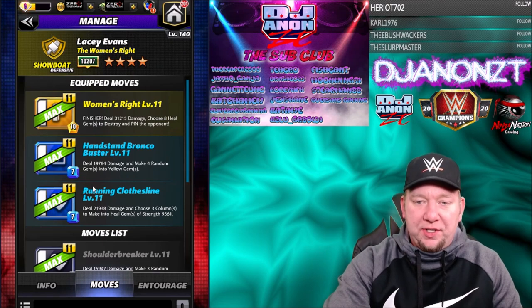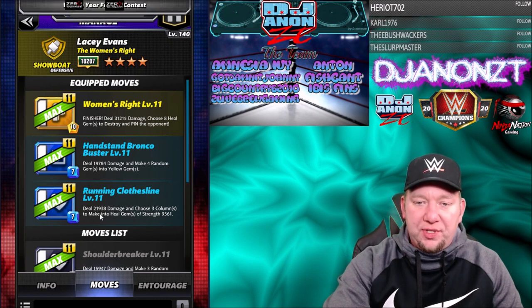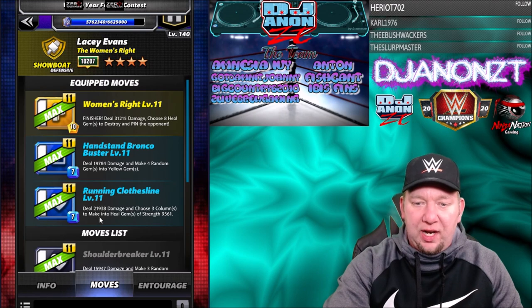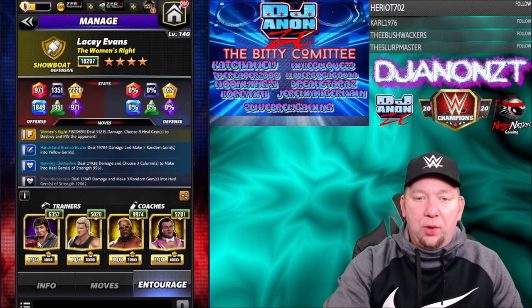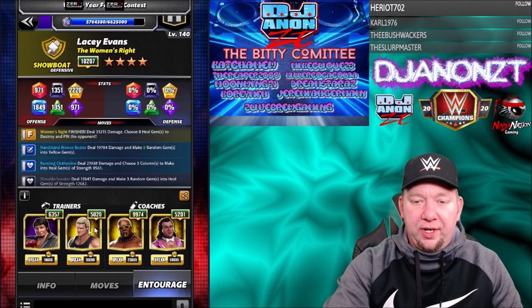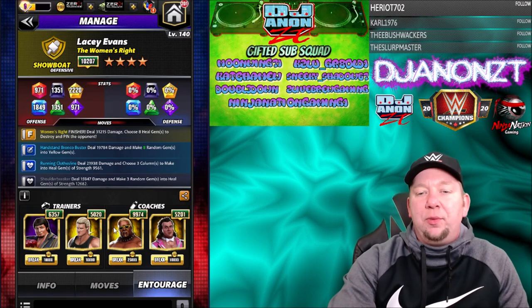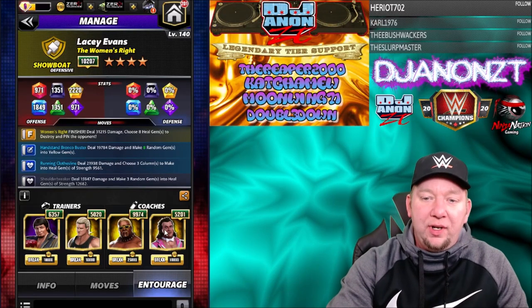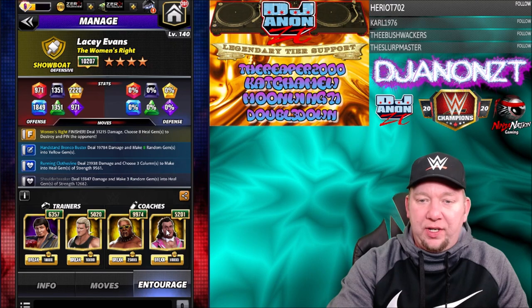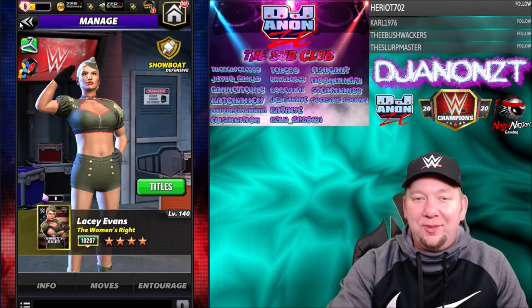So we got the finisher, Woman's Right, 10-charge yellow, deal 31k damage, choose eight heal gems to destroy and pin the opponent. Then we got the double blues, both seven-charge. The Handstand Bronco Buster deals 19,784 damage and makes four random into yellow. The Running Clothesline deals 22k damage and chooses three columns to make into heal gems at 9,561. For the entourage, I'm going with Lawler and Dolph Ziggler — he's going to make more yellow gems on the Handstand Bronco Buster. We got Rikishi for matching yellow gems charging an extra move point, really trying to hit that finisher. And we got Beefcake on here to reduce the opponent's sub turns.